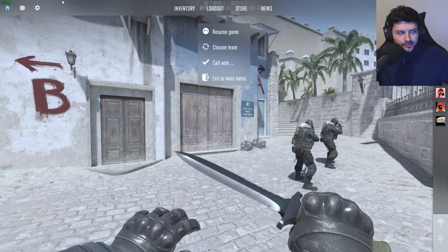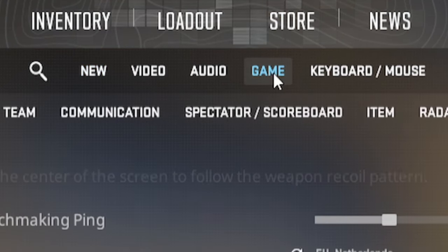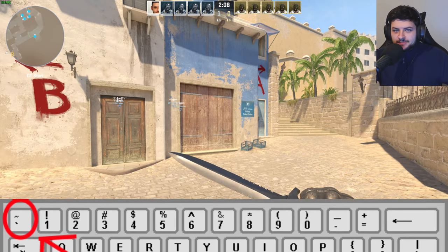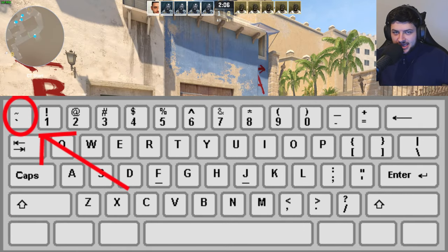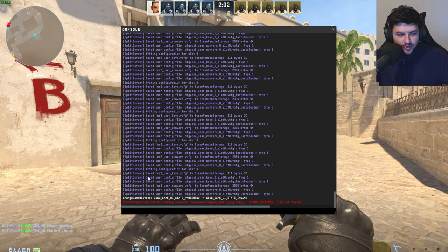First of all, we want to go to escape, press the settings menu in the top left, and then on game, you want to make sure enable developer console is set to yes. Then press the button below the escape key on your keyboard, called the tilde key, and this will open up the console.